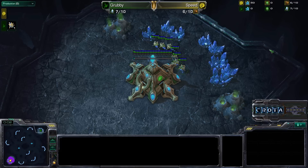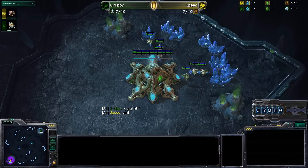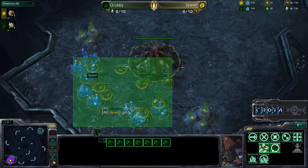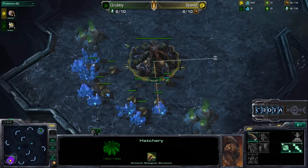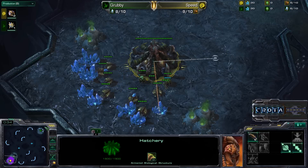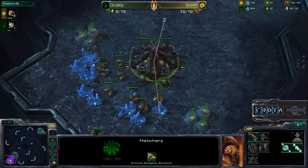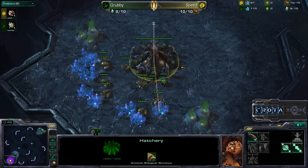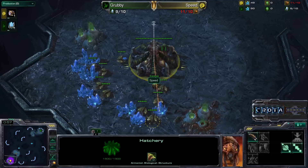Hello everyone, this is Crotec giving you a shoutcast in a game between Grubby versus Speed here in the Zelnaga Caverns. Grubby spawning as the green Protoss player on the top right hand side of the map, and Speed — his name sounds familiar from Warcraft 3. Speed spawning as the yellow Zerg on the bottom right hand side of the map, so this is going to be a Protoss versus Zerg matchup.